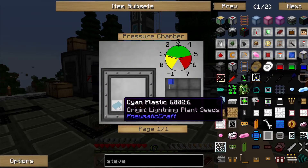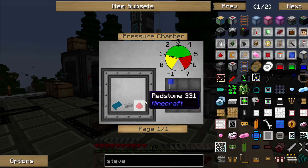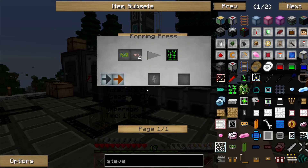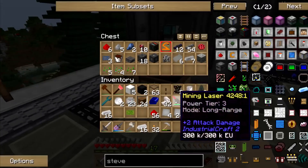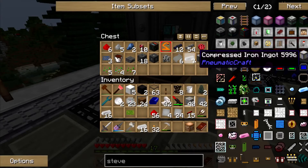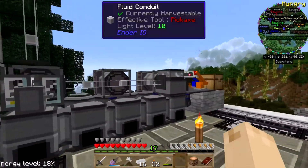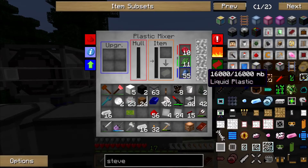I need cyan compressed iron and redstone, and black compressed iron and redstone. I've got grey — I do have the compressed iron, I just don't have the other colors of plastic. But this guy has tons of plastic.